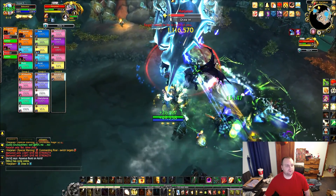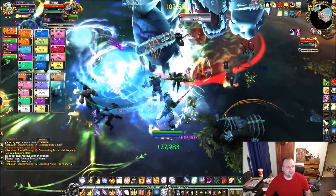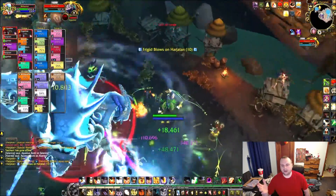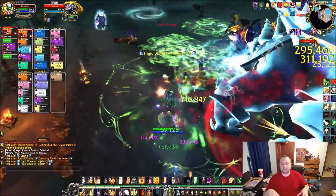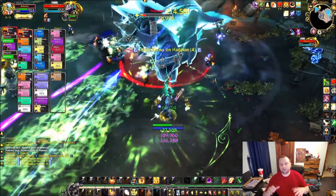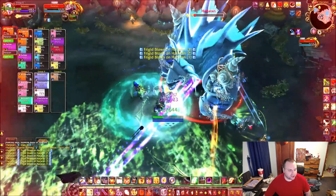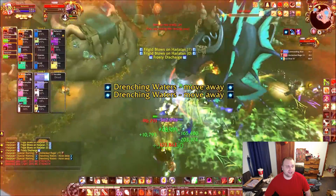As he absorbs more waters, he's going to do more damage per swing, though it goes down every swing. He'll also drop those absorbed waters back on the ground, and then the Murlocs come again and put more on the ground. So the fight gets more and more puddles the longer it takes — you want to kill things as fast as possible. Then he has Frosty Discharge, which just removes the stacks of Drenched from everyone in the raid.